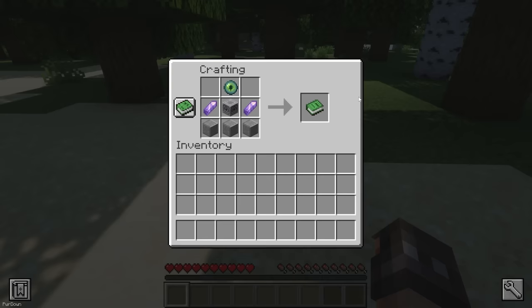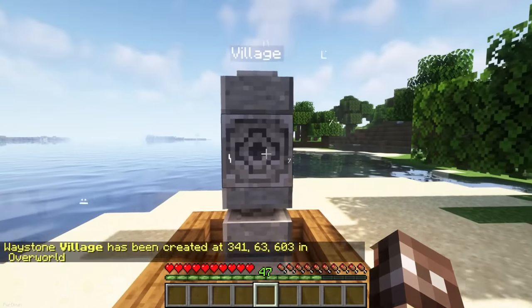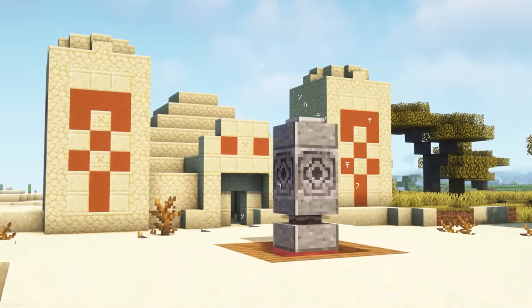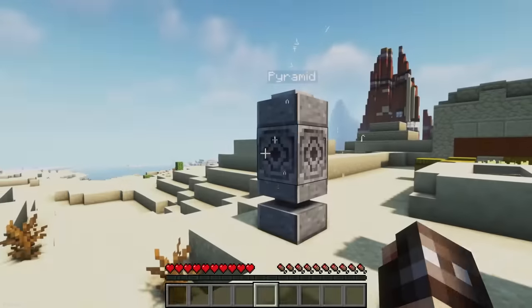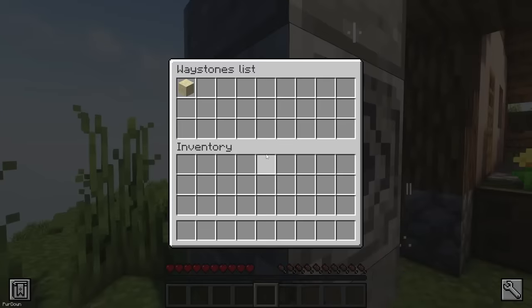Waystones can be crafted from 3 Polished Andesite, 2 Amethyst Shards, 1 Lodestone, and 1 Eye of Ender. You'll then need to take it into an Anvil and rename it, like 'Village'. Place the Waystone down in a location where you want to teleport to — it's 3 blocks high. When you interact with a Waystone, you can see a list of all other Activated Waystones and then teleport between them. You're able to break Waystones and move them around or rename them, and you can have 28 Activated Waystones at once.